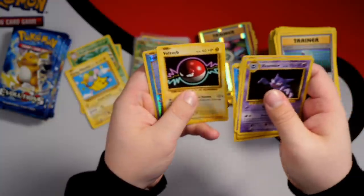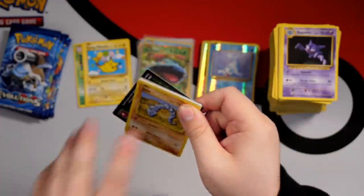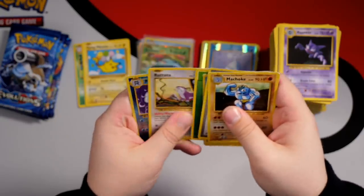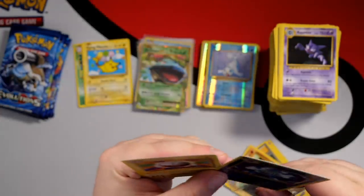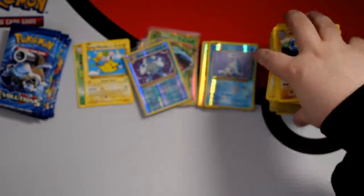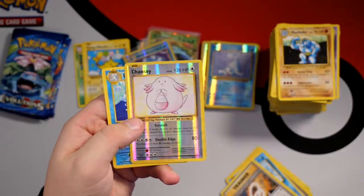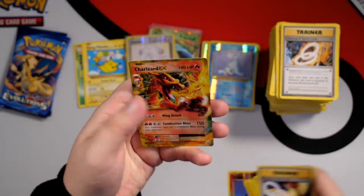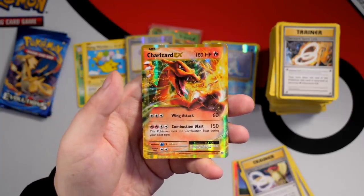Secret Rare Flying Pikachu. Nearing the end of the booster box. We've got the main part — the Holo Charizard — so I'm happy with that. Reverse Holo Poliwrath — I'll take those every day. Sometimes I think the Reverse Holo Rares are more unique than the actual Holo Rares. Chansey Reverse Holo. And there we go — Charizard EX! Finally. So we've got the Blastoise EX, the Venusaur EX, and now the Charizard EX — we've got the trio.